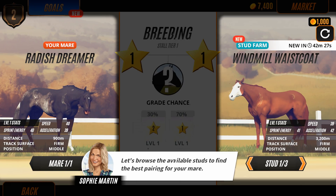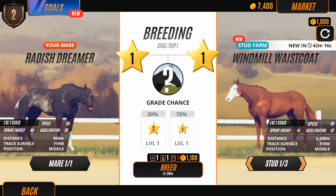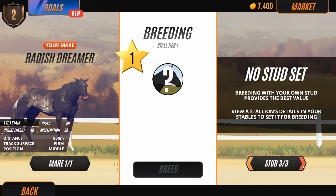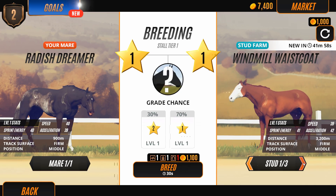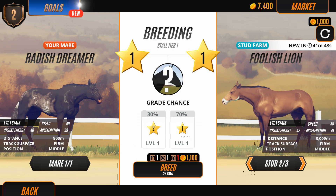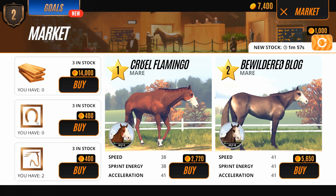Let's browse the available studs to find the best pairing for our mare. Parents affect the grade chance, preferences, and look of their offspring, so we want a higher quality stud of some kind. There's Windmill Waistcoat — man, he looks cool — and Foolish Lion, what a name! We need to go to market for basic tack in order to proceed. Now I have some tack. Look at Cruel Flamingo — and Bewildered Blog — oh my gosh, I love these names!